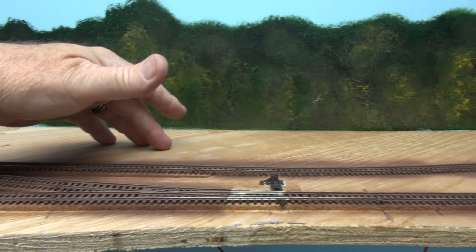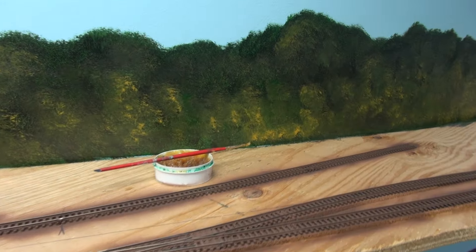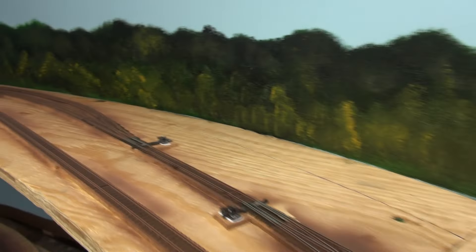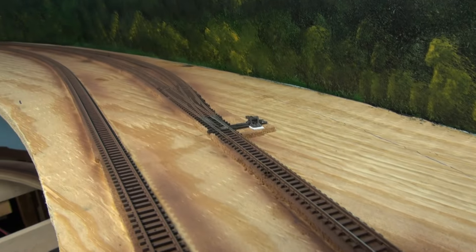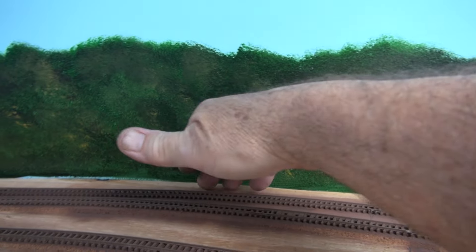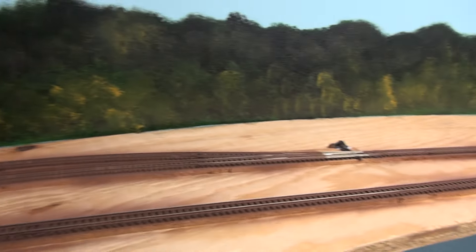Down here, probably set about right in here somewhere, is going to be the salvage yard — I'm going to put it back in. That'll be another industry here with its lead, and then right here you can see the main on the left, a runaround track, and then another industry siding that will be against the wall right here. I don't know what that one will be yet, but the lead is long enough to put about four cars in.